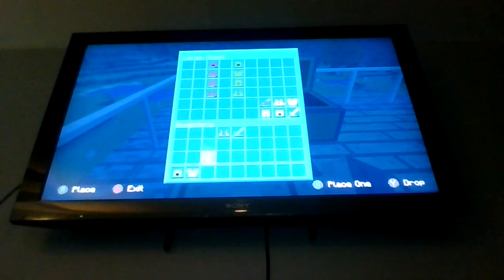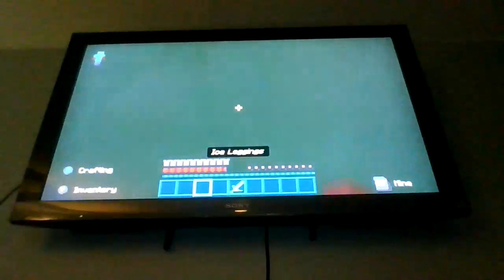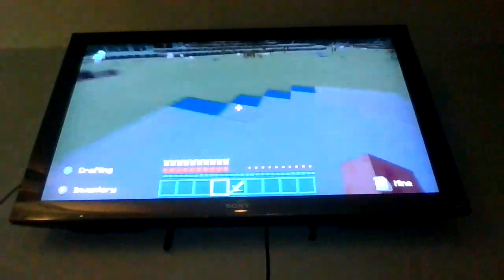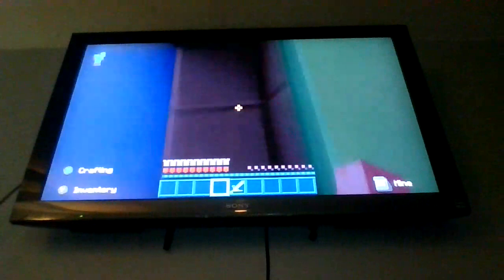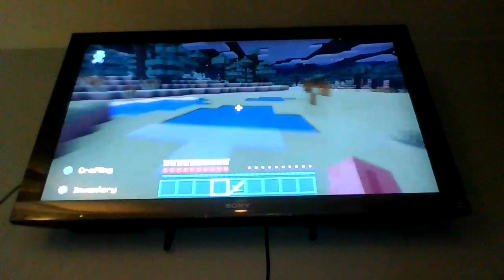Let's get all this stuff down to our inventory and wear it all, then head back downstairs. Alright guys, we have our ice sword for the easter egg hunt. Oh my god, look — I can walk on water! This is insane. Let's concentrate and see if there's anything over here.